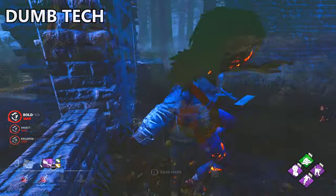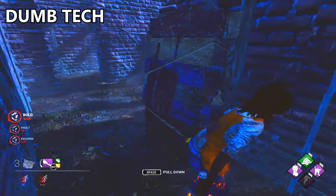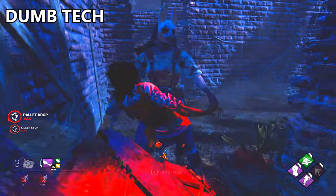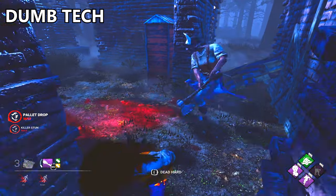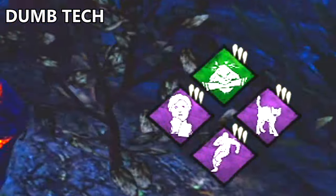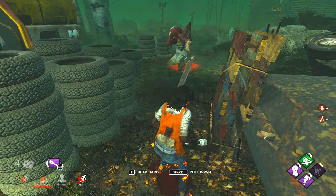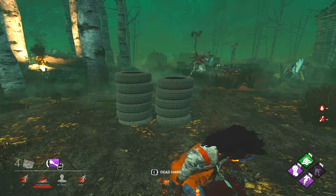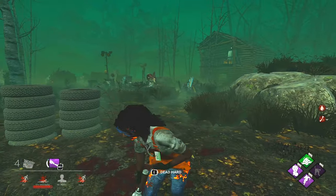The next technique is the Dumb Tech. My mum coughed. The Dumb Tech will be pulled off by vaulting the pallet directly after accomplishing a pallet stun. The perks Resilient and Spine Chill can increase your vault speed by up to 15%. The Neck Tech — where you run around like a mindless idiot and hope for the best.